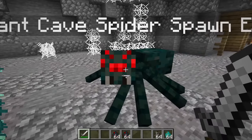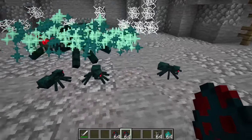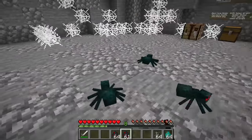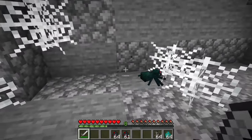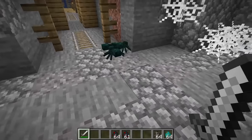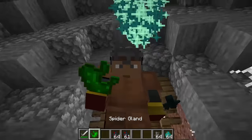Check this guy out — he's huge, but he's only part of the story. There are also now tiny cave spiders as well. These guys have some pretty interesting effects. The tiny ones will actually run from you; they have no interest in attacking you. But if you do happen to kill one of them, you'll see that they give you a brand new drop. If you corner them, they will bite back. Either way, you can get a new item known as the spider gland.